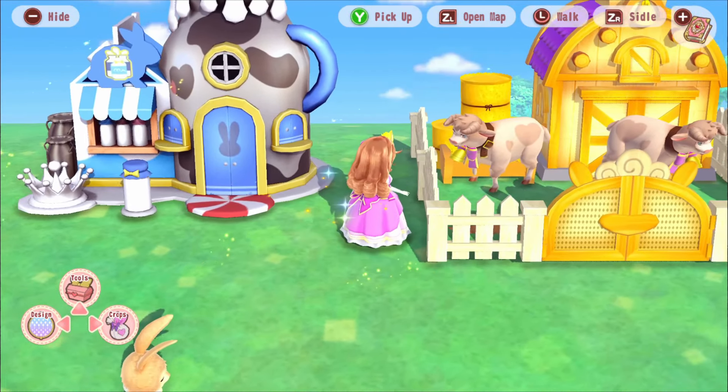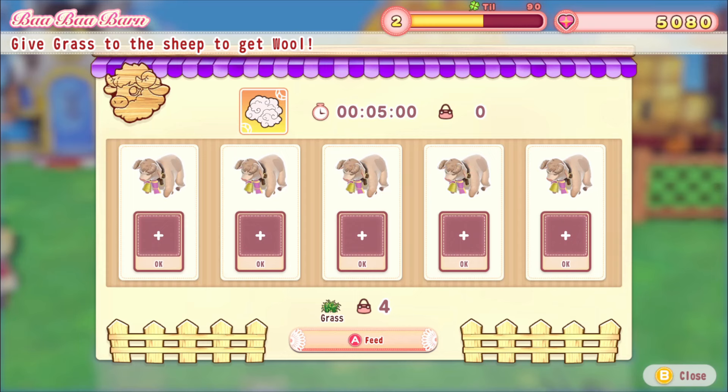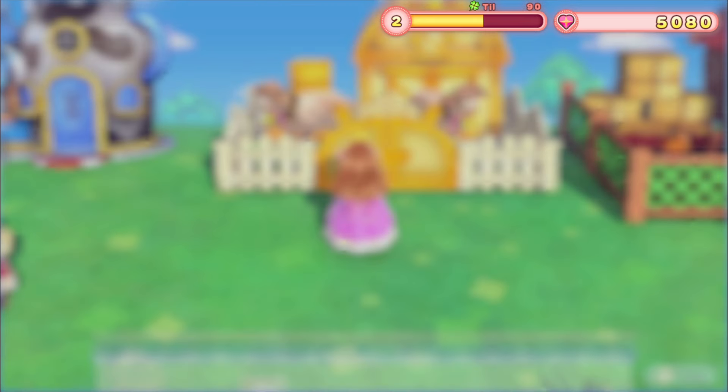The game says to give grass to the sheep to get wool - but those are NOT sheep! I live in Kent in the English countryside, which is actually famous for its sheep. Just the other day I had to stop driving so a whole herd of sheep could cross the road, and they were so cute. Real sheep do not look like what's in this game - those are definitely cows. But I love the design anyway; we support all sheep, especially the ones that are cows.